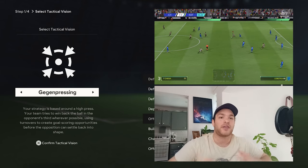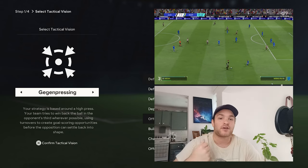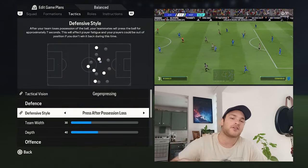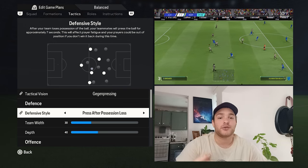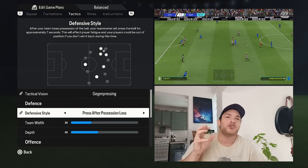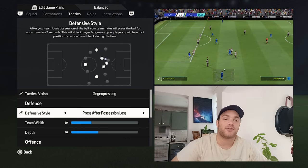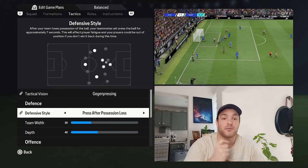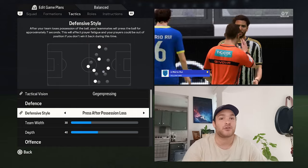They are very structurally sound but do look to implement a low-to-mid block press, where they aggressively press the opposition's midfield once they get over the halfway line. For the defensive style when they turn the ball over, I've gone with pressing after possession loss — you want them to be very reactive, win the ball back, and quickly transition into the attack. They're quite happy for the opposition to have the ball, but will make it very uncomfortable regardless, so possession stats won't hit 50-plus percent. Defensively astute, compact at the back — that's what you're going for.